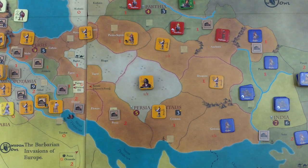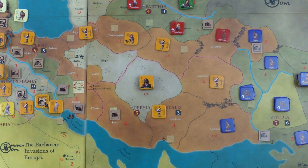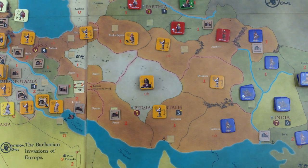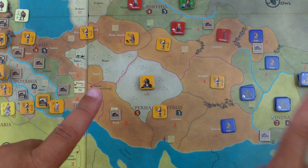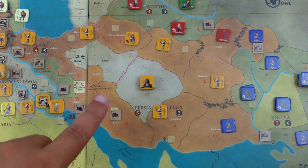Hello, welcome to the Counterattack playthrough series. We're continuing with our playthrough of Invasions. It's still turn one, still the military phase. All the barbarian nations have activated, and now it's time for kingdoms to activate. In the game right now there are two kingdoms: the Guptas in purple and the Persians in gold.